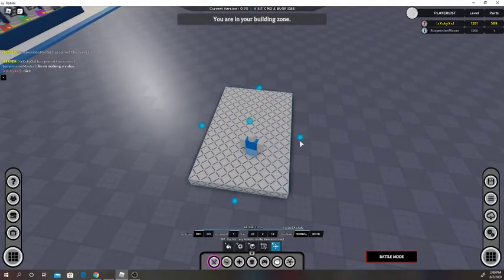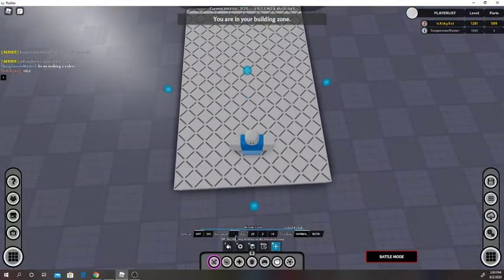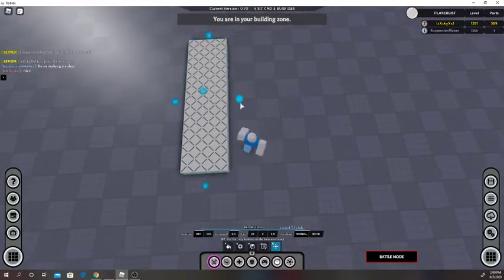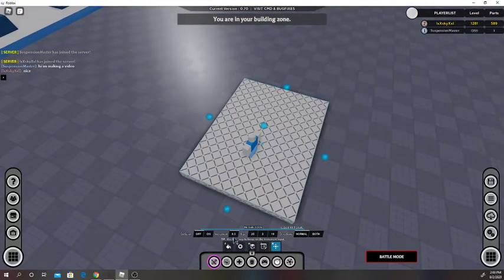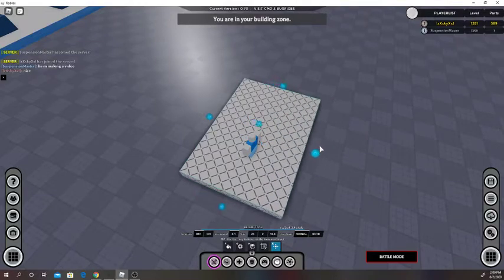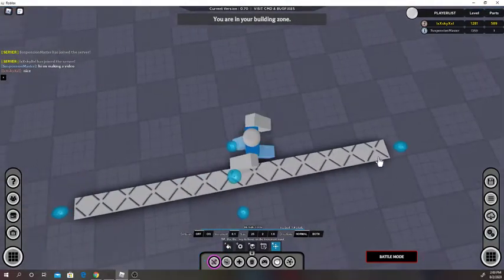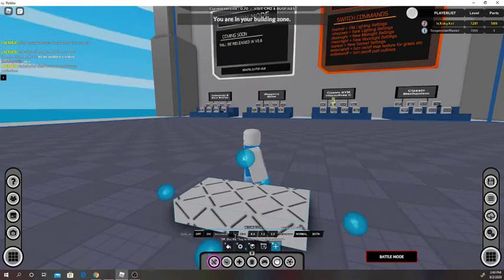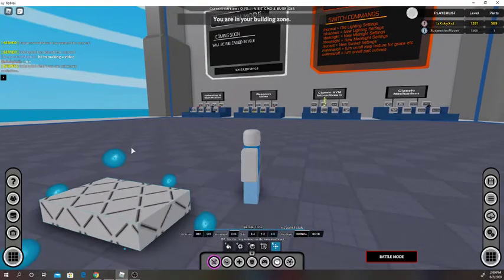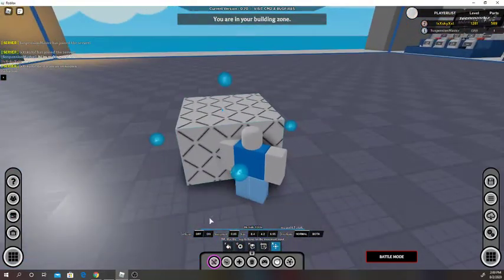If you're building something like a car and you want better precision, you can change the increment. I set that to 0.5, and now it says 0.5 right here because that's how big it is — it gives you a bit more precision. You can set that to 0.1; it gives a lot more precision than the other tool. We can make a really small part, which is nice for building detailed things.